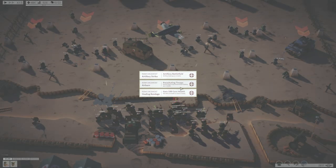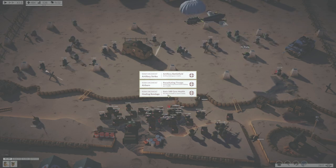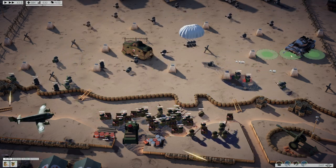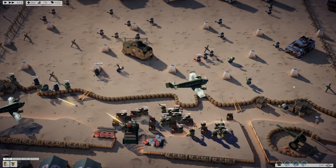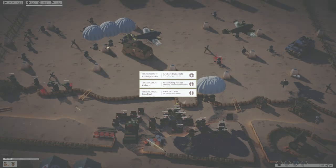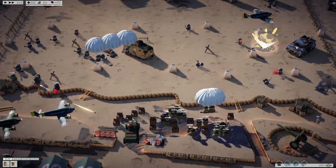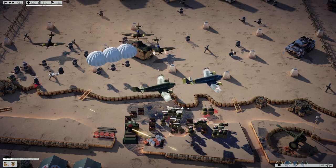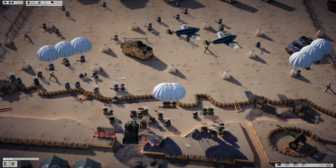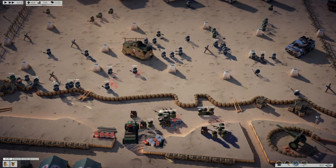Whoa — there was a tank that just shot at me! Gain 100 core health — that sounds really good. Airborne, come in. This tank is annoying me, I'm going to say hello to him. Parachuting troops — is he just dropping? Oh look at this, that is not what I aimed for. All of my people are dying!